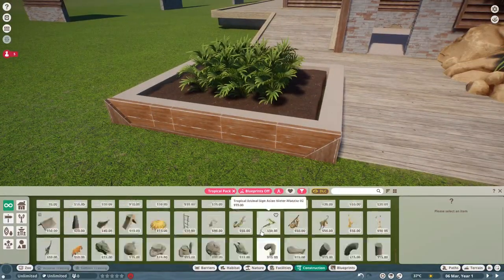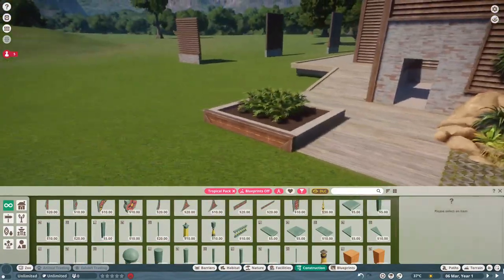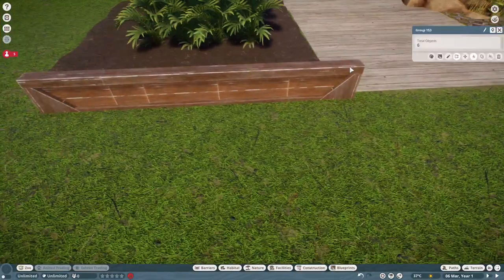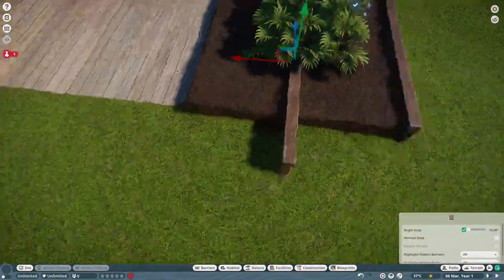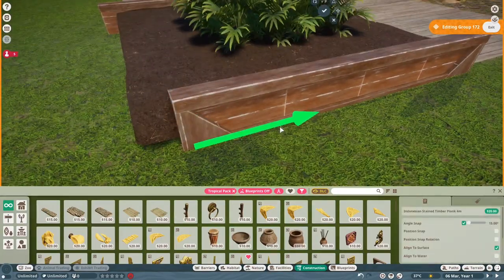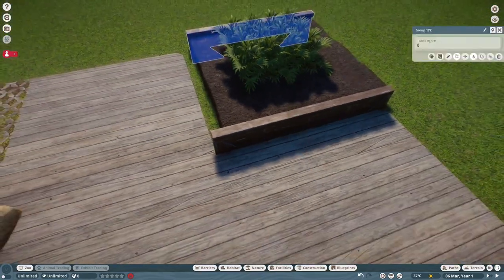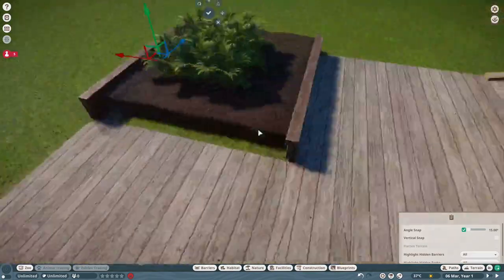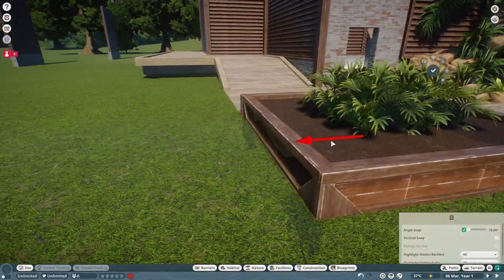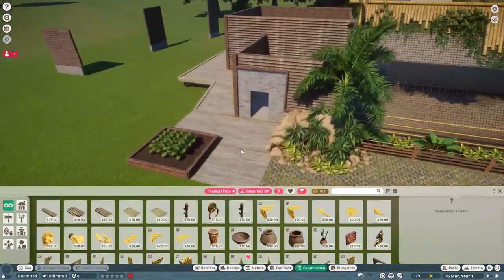Detail is definitely second after foliage in Planet Zoo. This is just one planter and I've got about 40 building pieces for it. If you're willing to put the work in, your builds will look good - I promise. This sloth exhibit took me about eight hours, which for a small exhibit built by someone who builds quickly is a long time, but it's because of the detailing. I've gone with the same theme and colors throughout the whole creation.